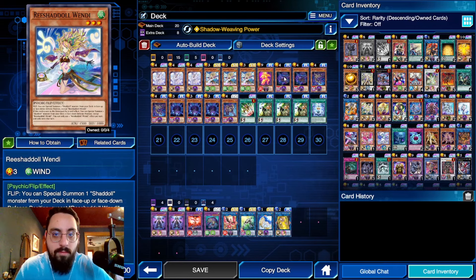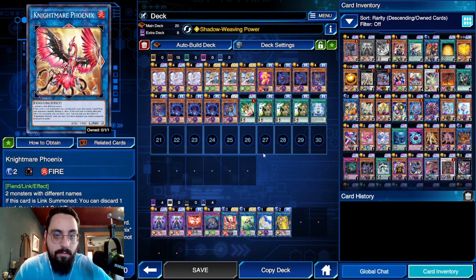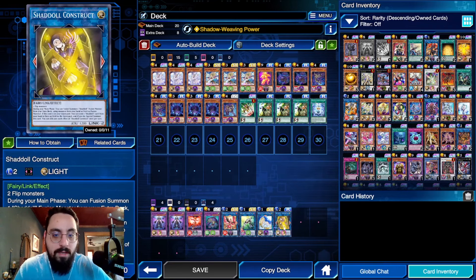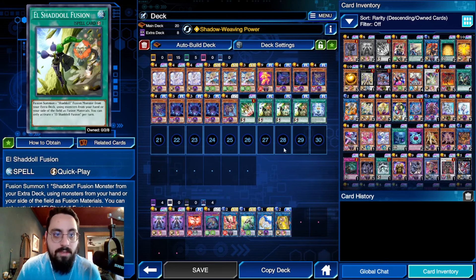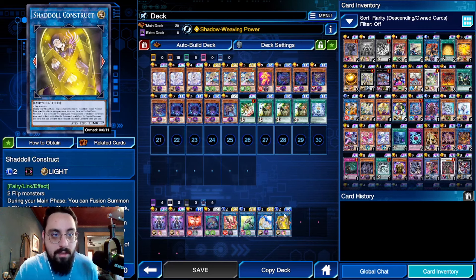It's a little bit less consistent than it looks. The one E-Telly to summon Wendy is nice just to have an extender sometimes, so you can special Wendy, normal a Shadoll, then either make Shadoll Construct or Phoenix to pop a back row before committing to a play. Now Construct itself can be a fusion — if you don't have a fusion spell, this is essentially a fusion spell with any other Shadoll. During your main phase you can activate it as Polymerization, using itself as the Light for Construct.